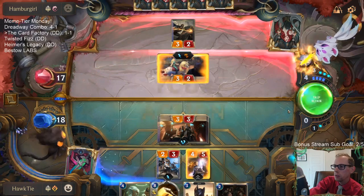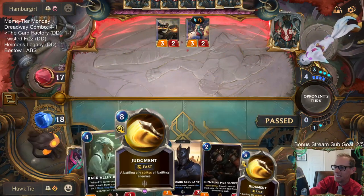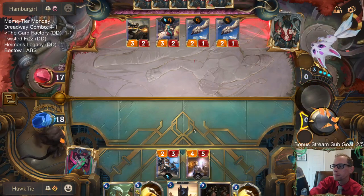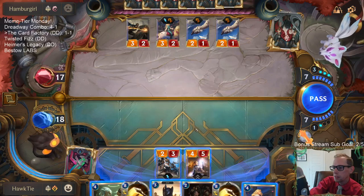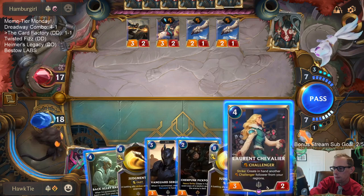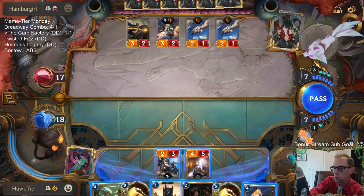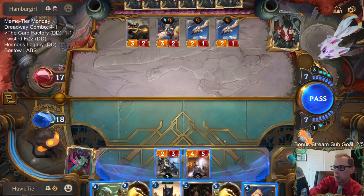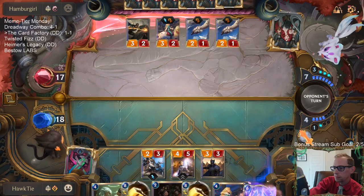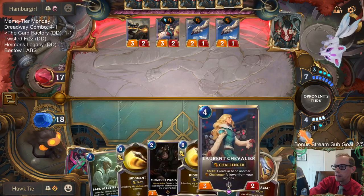I'll take an Epic — thank you, whatever you can give me. Unyielding Spirit. The double Judgment — I wonder how many Judgments they're expecting me to have. I really hope they don't have Deny, Will of Ionia, Single Combat, or anything that breaks up my Judgment. I'm going to be trying Judgment plus Chevalier this next turn.